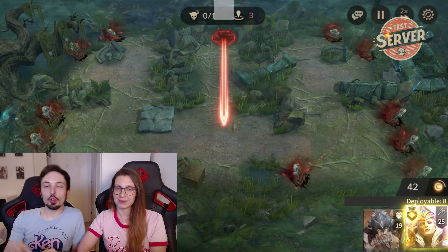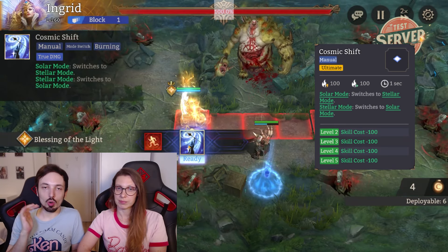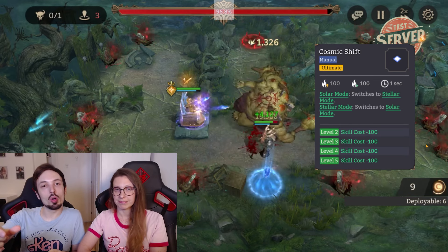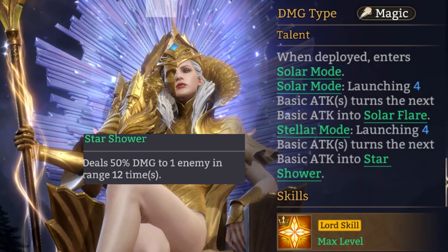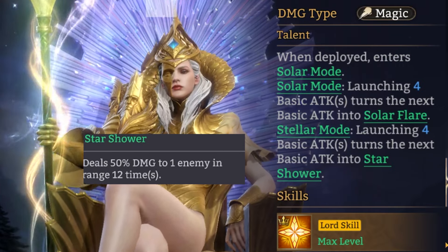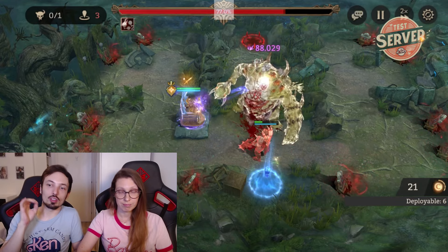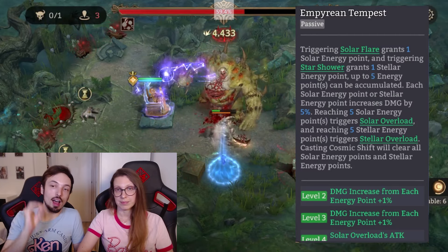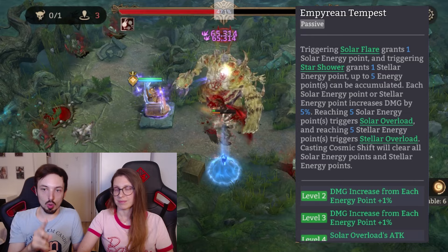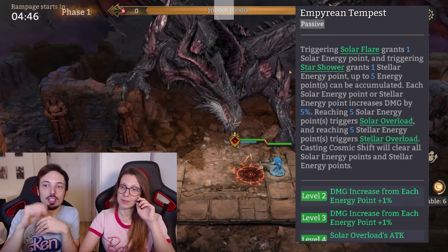When you first put her down, she is in AoE mode. You have to use her ult because the only thing her ult does is swap between AoE mode or single target mode. This is what her range looks like when she's dealing single target damage. Every fifth attack she does in single target, she activates Star Shower, which gives her a 50% damage increase for the next 12 hits. But it gets even spicier because every time you trigger Star Shower, you get one point, and every point you get gives you a 5% increase in your damage.